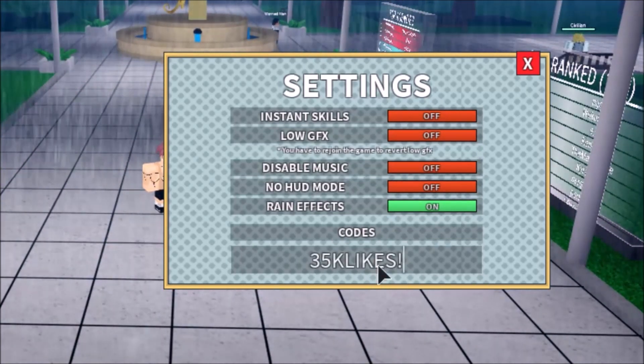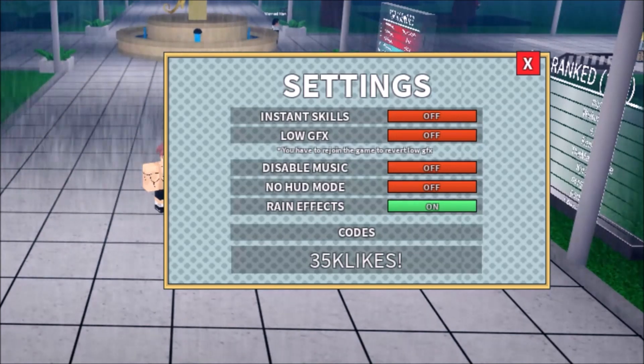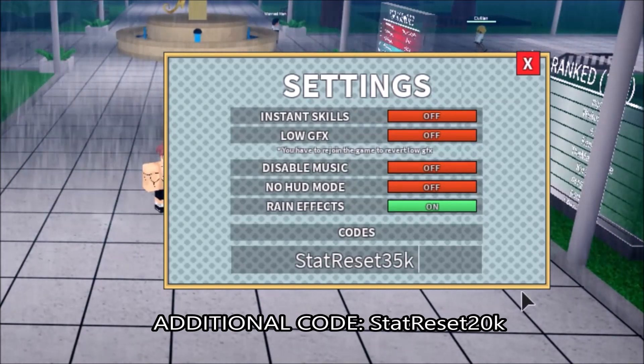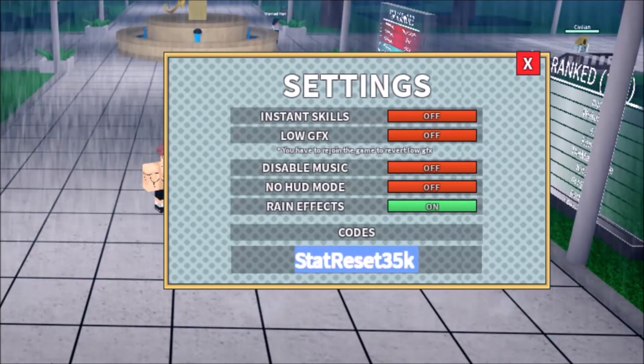The next code is '35k likes!' with an exclamation point at the end — you'll get a lot of spins for that. Then the next code is '35k start reset.' Make sure the uppercase letters are correct. I won't redeem that one because I don't want to reset my stats.